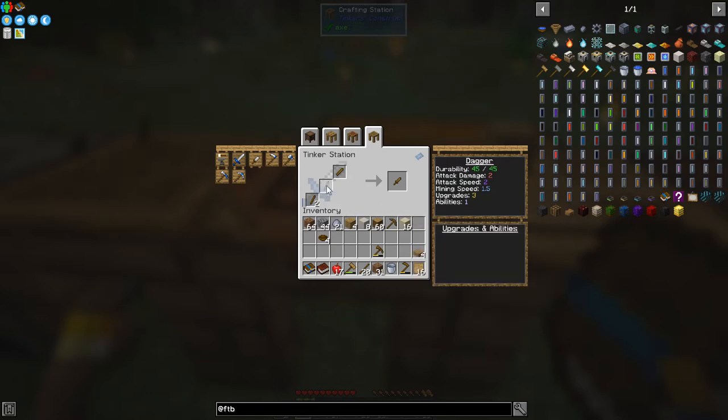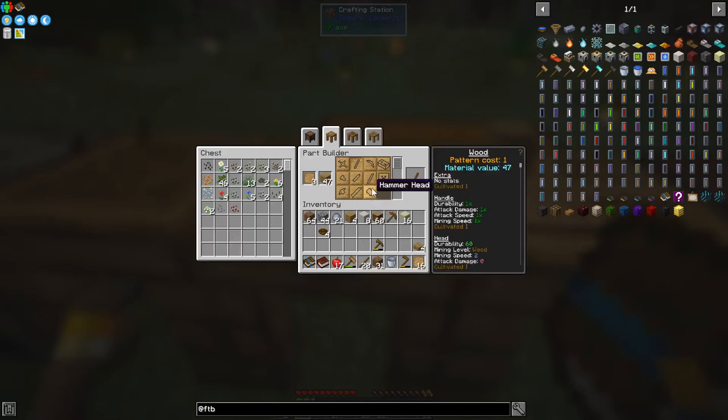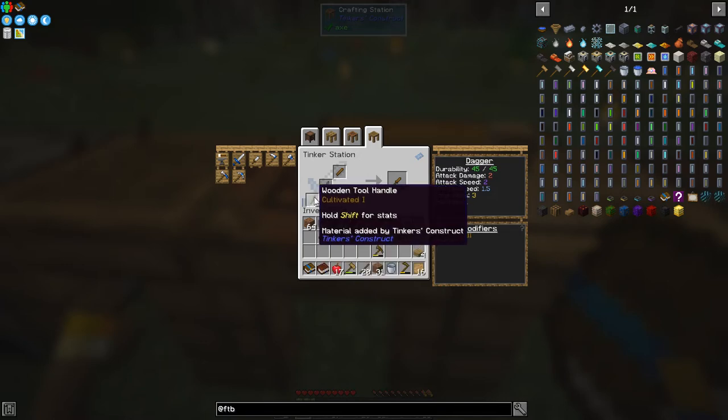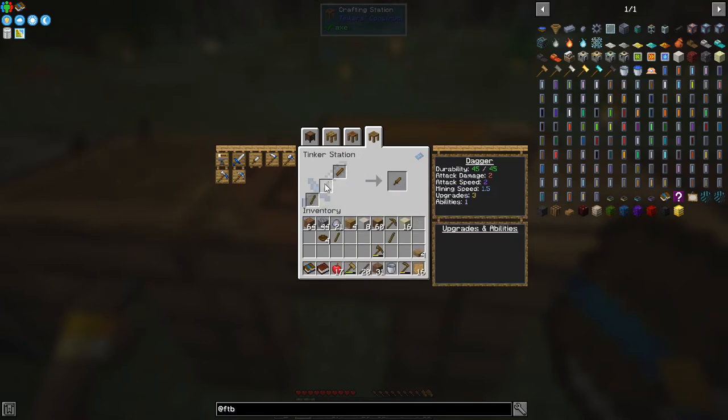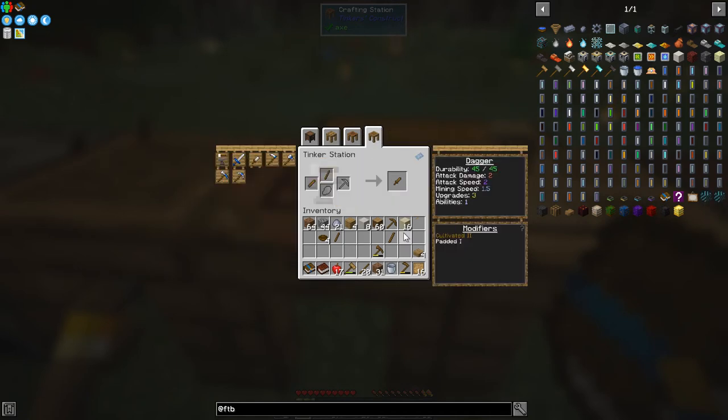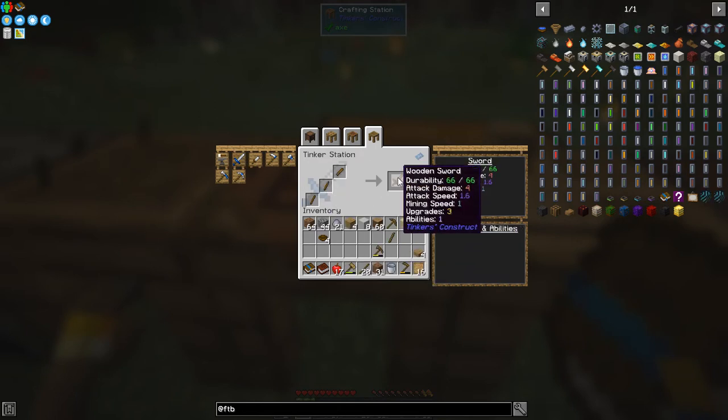Let's break the blade and put this into the Tinker Station. What's this component? It says 'modifiers' and 'paddle' — I'm not sure what this component is. Let me check the part builder again — maybe it's a tough handle. Let's see if that works. I wanted the sword — what is a tough one? That's a dagger. Let me try putting it in the right place.